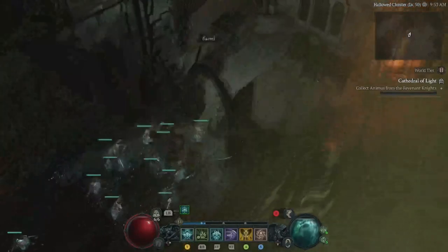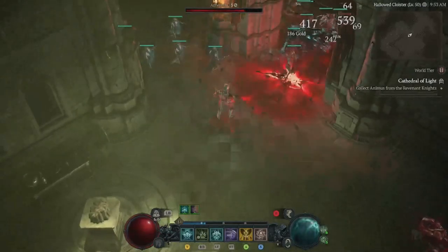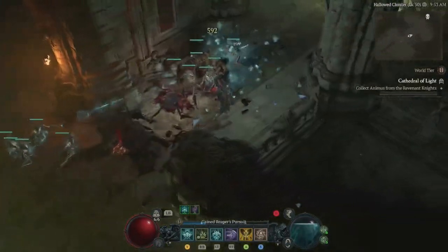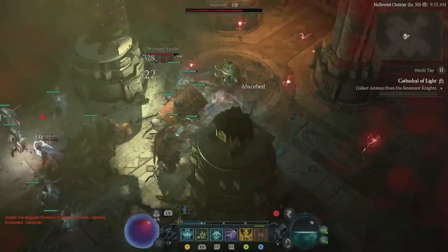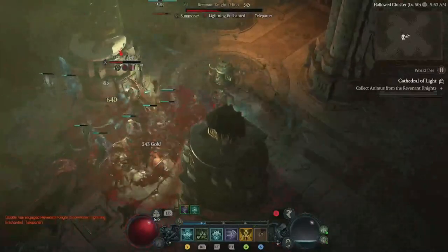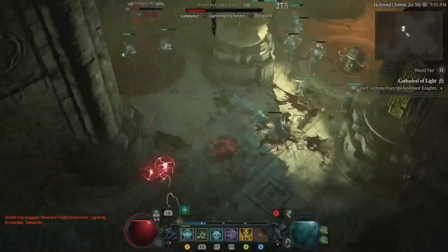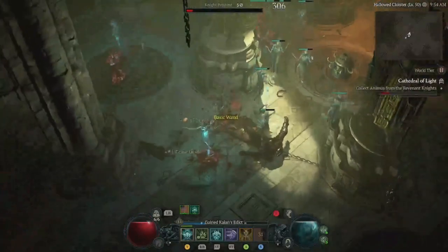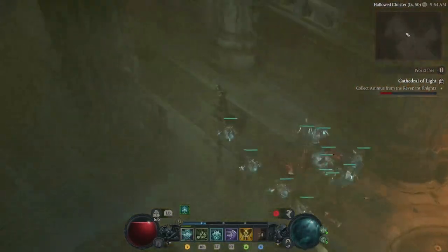Losing a little bit of health there, but we're back in business. We are back in the game, boys. Here's our Revenant Knight — this is what we're looking for. Nice try, buddy. We got ourselves a basic wand. Don't know if you can really do much with that, but it's basic.